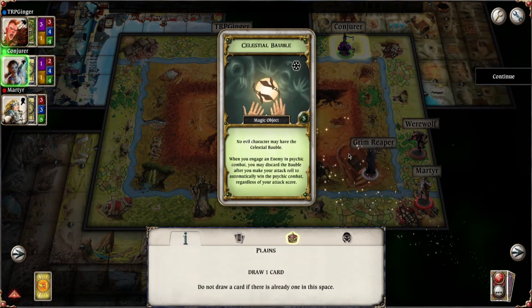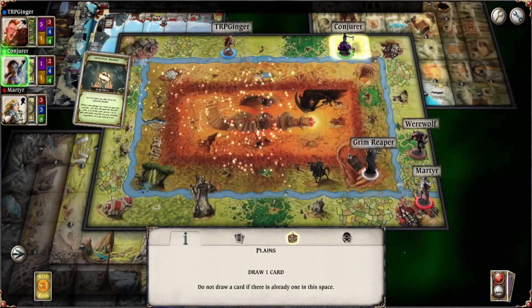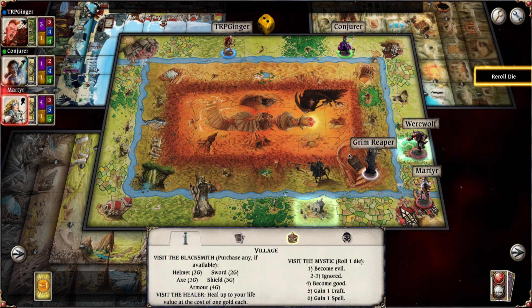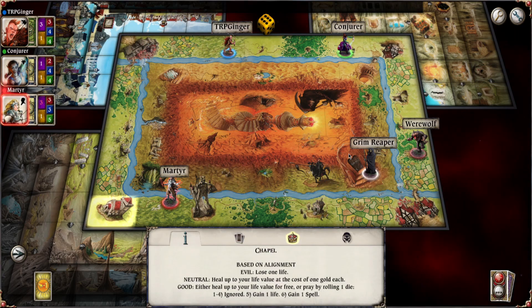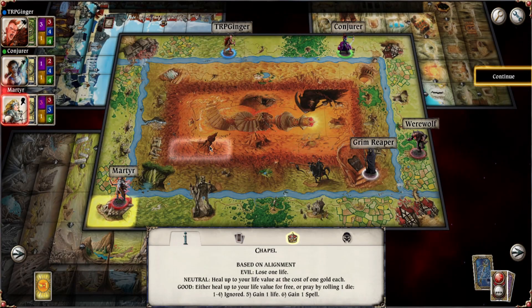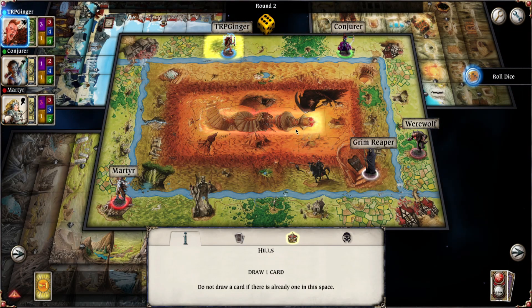It's the Conjurer — Celestial Bobble. No evil character might have it when engaged in psychic combat, something or another. Then the Martyr — Martyr's a character I have not seen yet. Oh, you're choosing to reroll, already spending a fate. You could have gone to the woods. They gained a spell. Everyone's got magic.